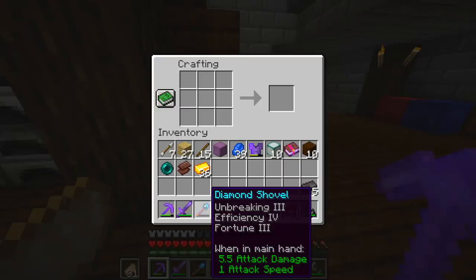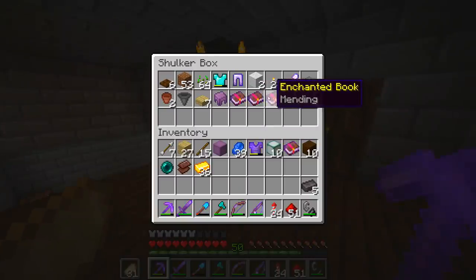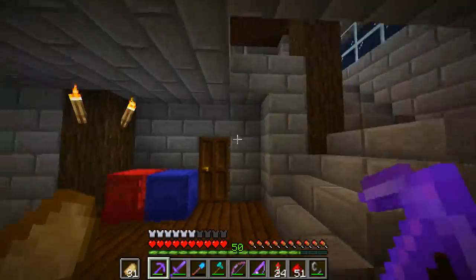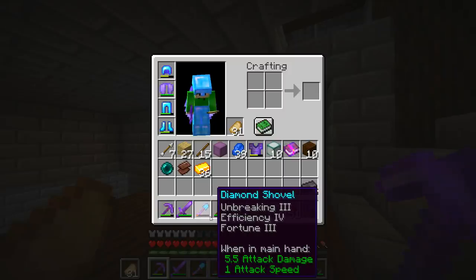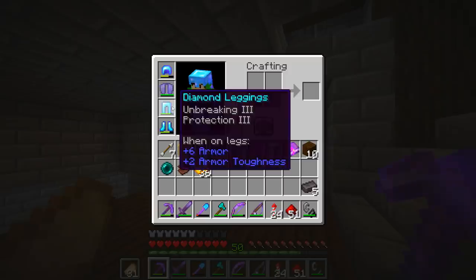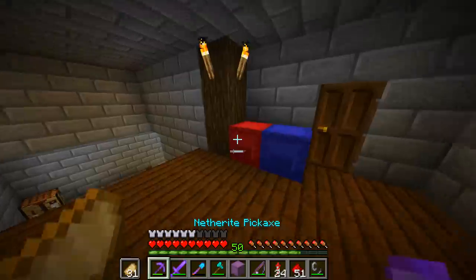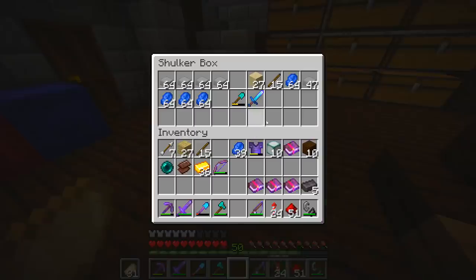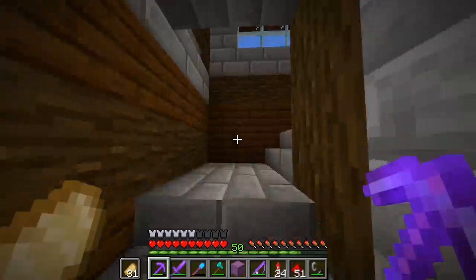I'm gonna turn this shovel into a netherite shovel — and I know it's nearly broken, but if we actually get mending on it, and I think I do have a mending book in here... Yeah, I've got three mending books, and we're gonna go to the villager area and purchase even more. We're gonna put mending on this shovel so we can get the durability all the way back up. Then we're gonna try and get a good enchant on the axe. To save diamonds, I'm also gonna unenchant all these pieces of armor, re-enchant them, and then put mending on all of them as well — since if they have mending they're gonna get their durability back anyway. Let's grab these mending books and put them in this shulker box. We've got loads of lapis — let's put the mending books up there and see if we can get some good armor enchants.